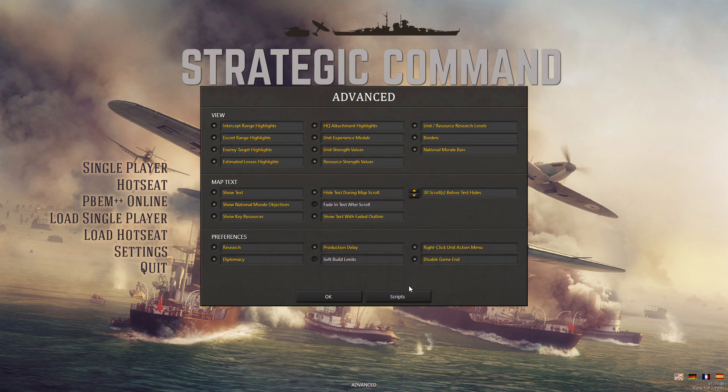There are advanced options as well. For example, soft build limits you can turn on to escape a hard cap on units you can create — like a limited amount of infantry armies or tanks. We're leaving soft build limits off with historical limits, because I believe the AI functions better with those in place. I'm also disabling the end date — making it so for there to be a winner, you must get a decisive victory, no draws or minor victories.